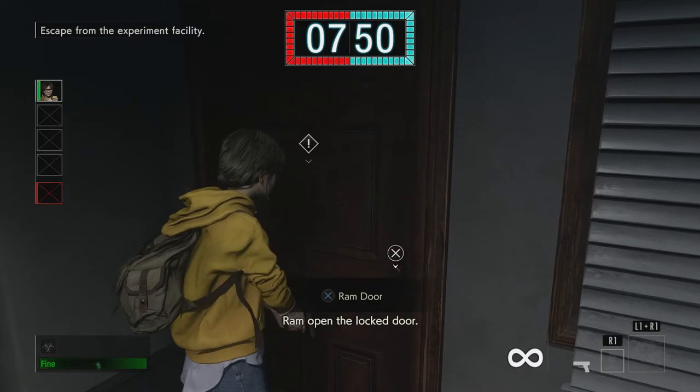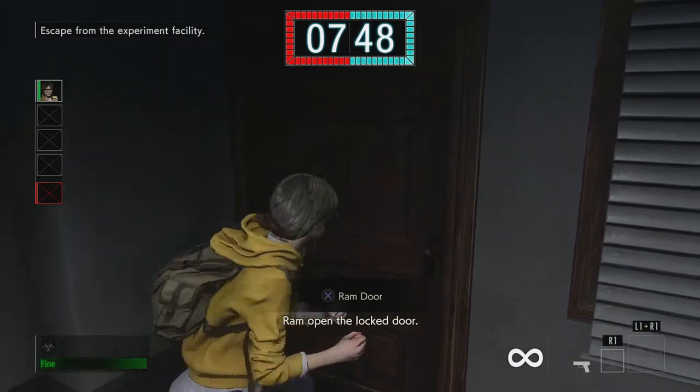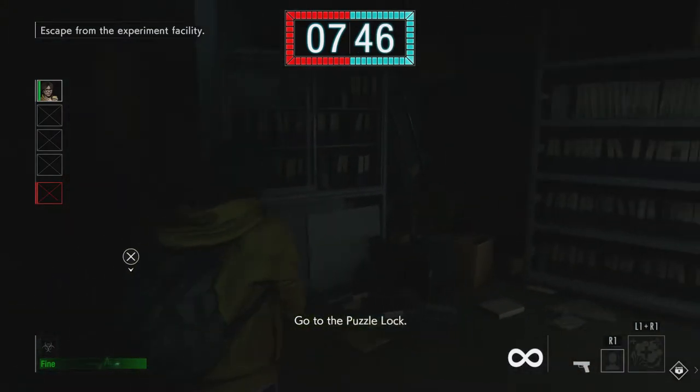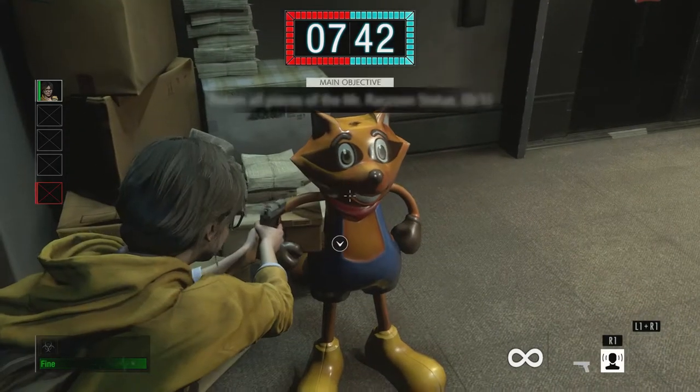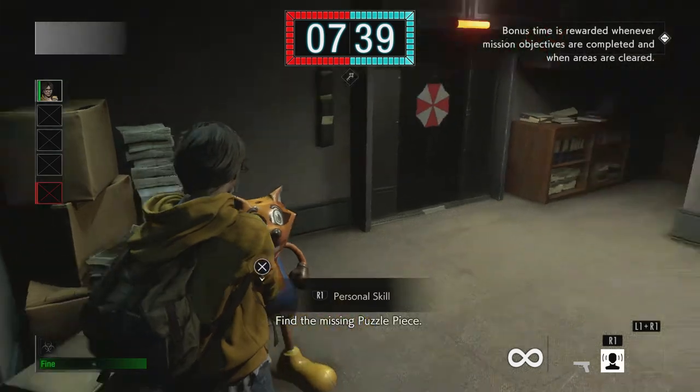Ram, open the lock door. Go to the puzzle lock. Find the missing puzzle piece.